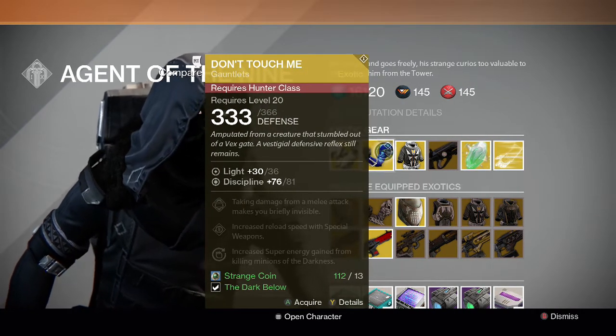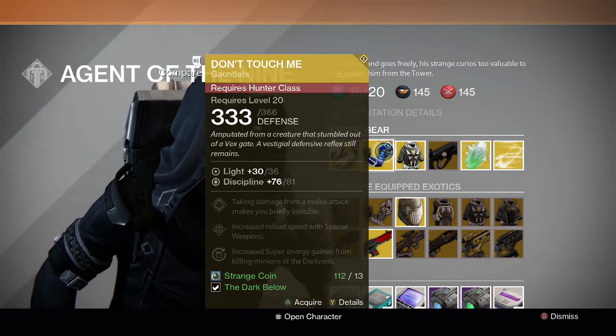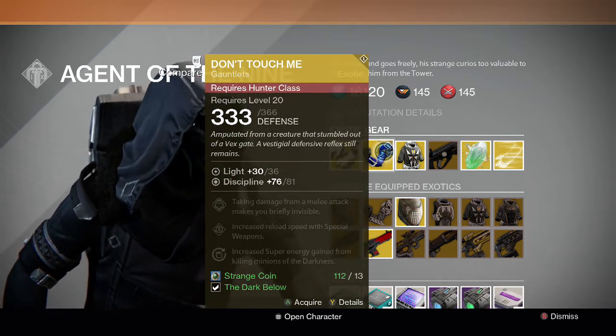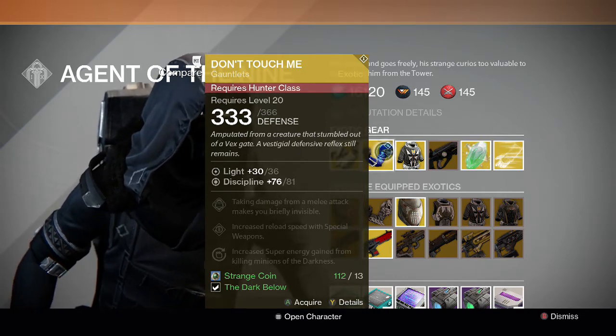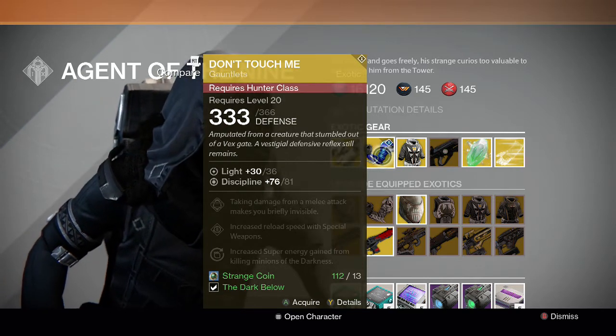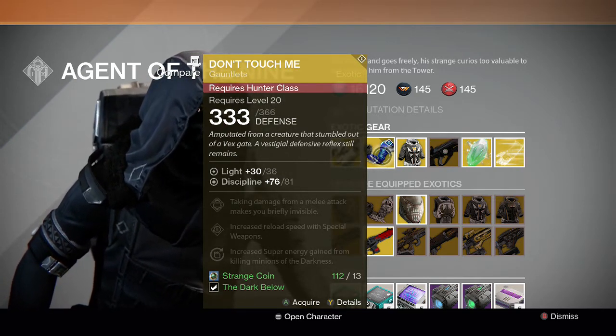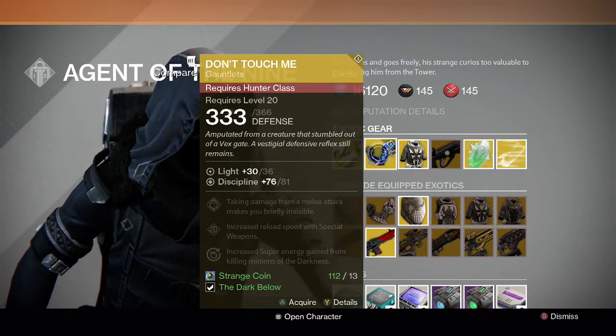For the Hunter, we have the Don't Touch Me gauntlets. Taking damage from melee makes you briefly invisible, increased reload speed with special weapons, and increased super energy gain from killing minions of the darkness. Really good one for the Hunter. I like using this especially in the lamp section of Crota's End — it's really useful in that part of the raid.